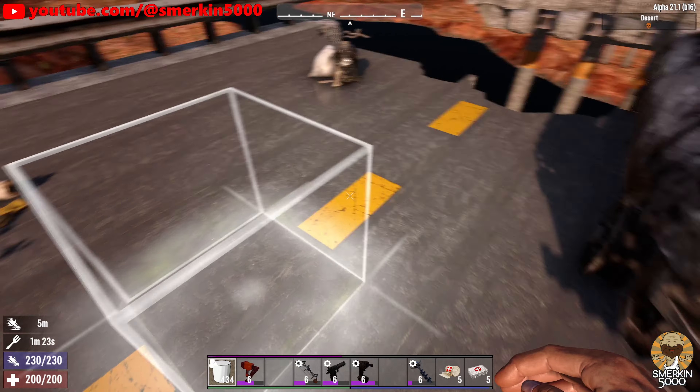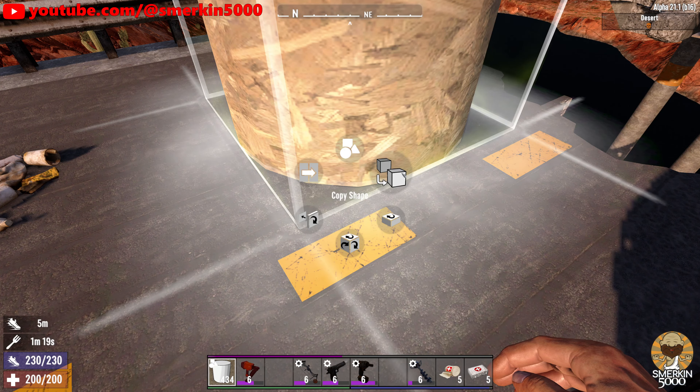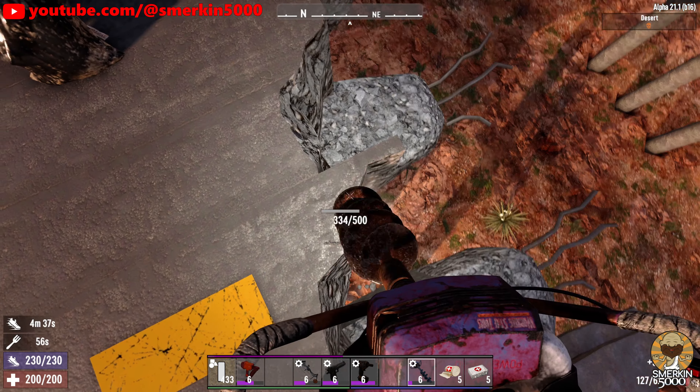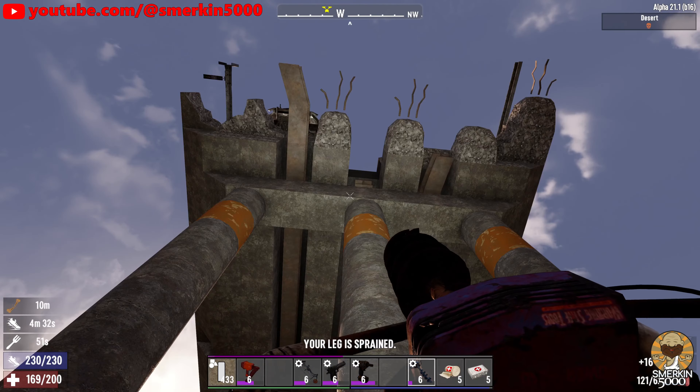These center line paint markings on the road are actually the block shape of the letter I — a very creative use of them. Anyways, no time like the present to get stuck into getting rid of these broken blocks, and it's not long before my first injury. The first of many, actually.